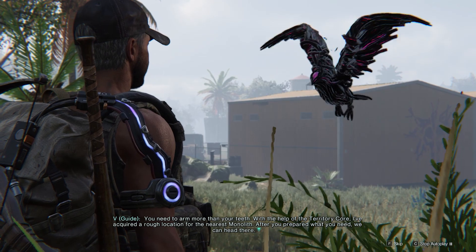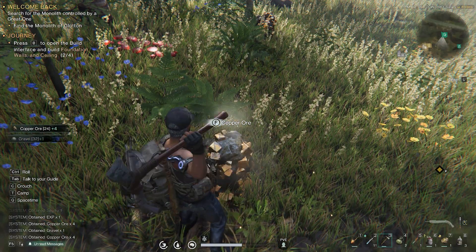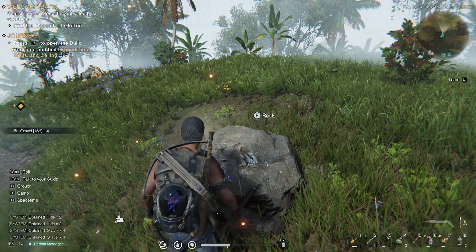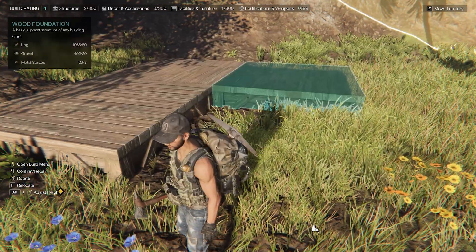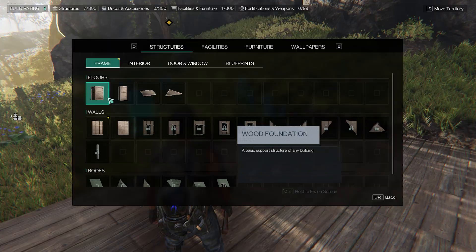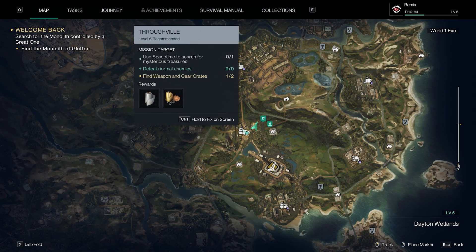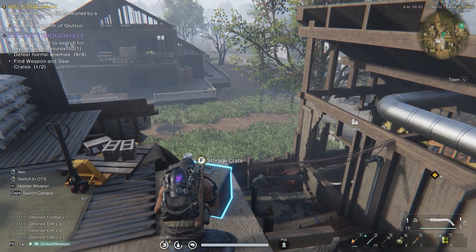With the help of the territory core, I acquired a rough location for the nearest monolith. After we've prepared what we need we can head there. I figured out my next task — I need materials to finish the foundation of my base. Then I realized I need more scraps, so my next task is to find more loot so I can create a disassembling machine.